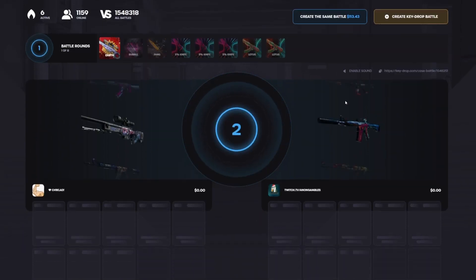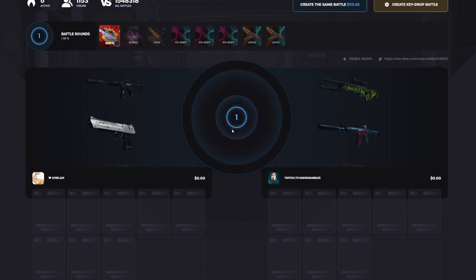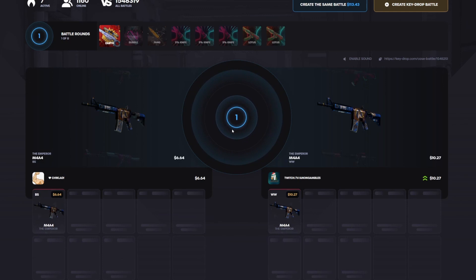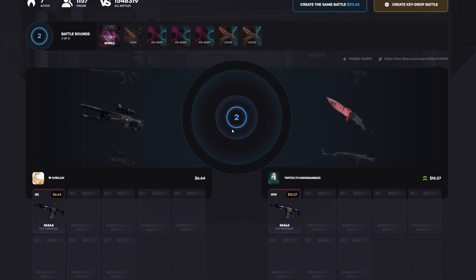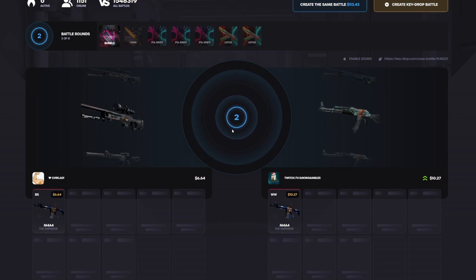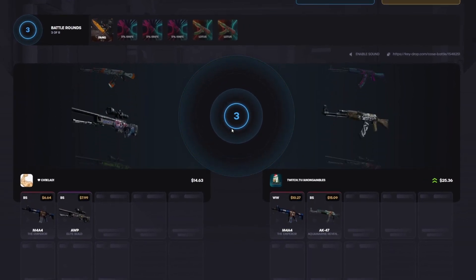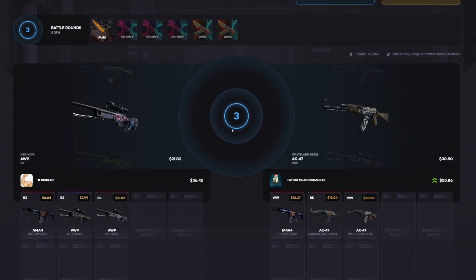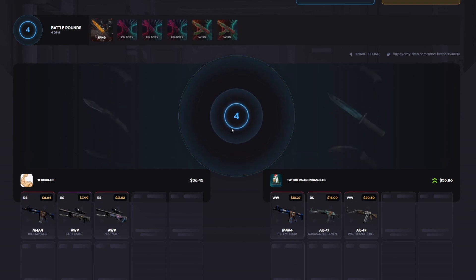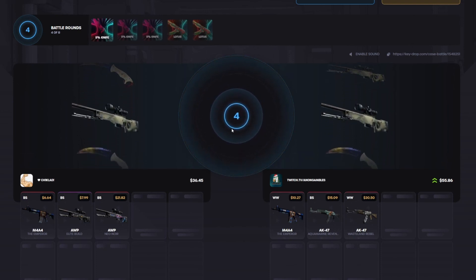Okay, we have a $113 battle going right now. We have an Earth case, which is one of the new ones, up first. We have a Fang, a Bubble, then three five-percent knives and two Lotuses to end it off. That's an okay start for us, better than his at least. Come on Bubble case, give us a knife — okay, I'll take that. That's nice, $15 there. Fang case now — okay, we'll take that. It's not profit on the case but we're still in the lead by 20 bucks.